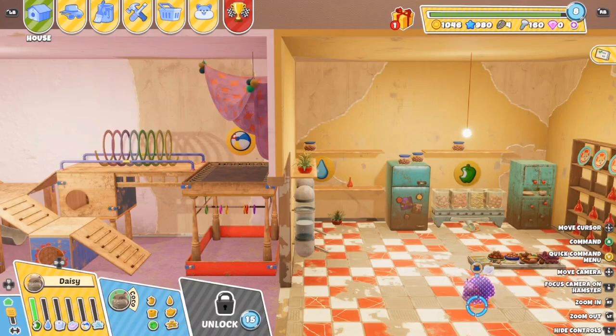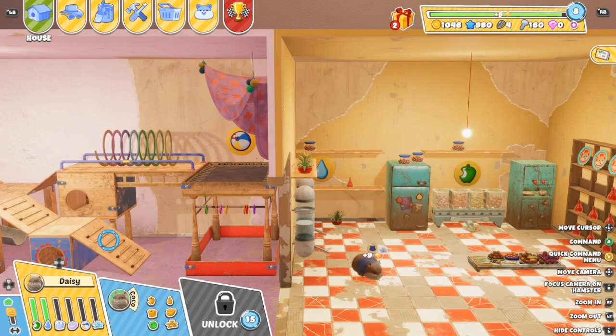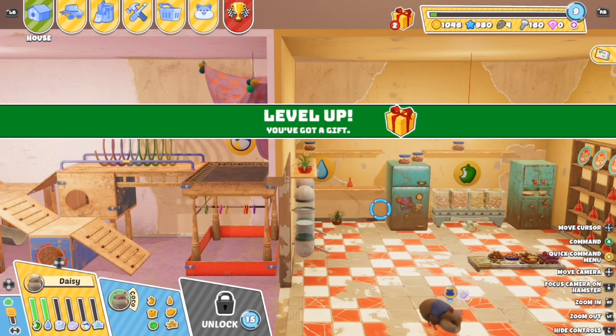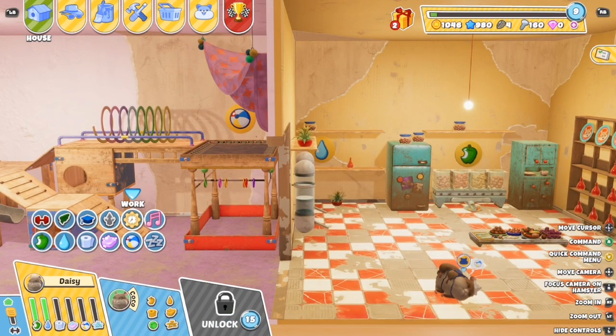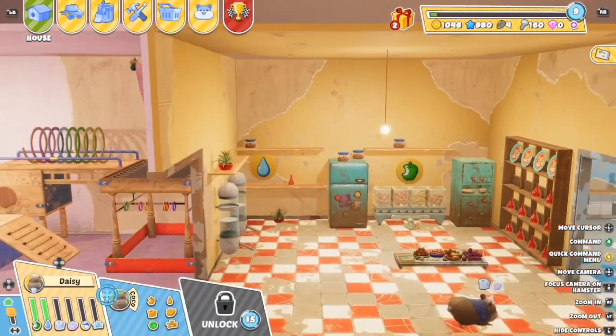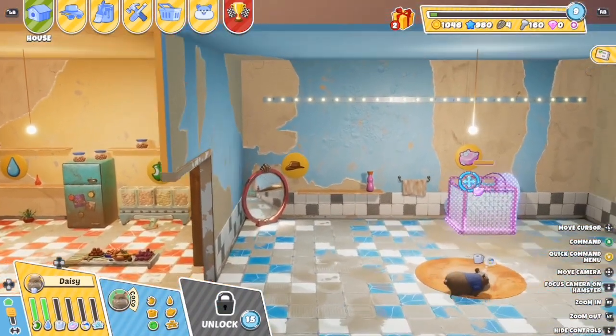It's a cute game with a lot of different customization options. You can put stickers around the room, change wallpapers, change entire room themes. You can upgrade things like the water bowl and the playground. Things will break down so you'll have to go ahead and replenish and fix them. That will take screws, stars, and coins to do so.